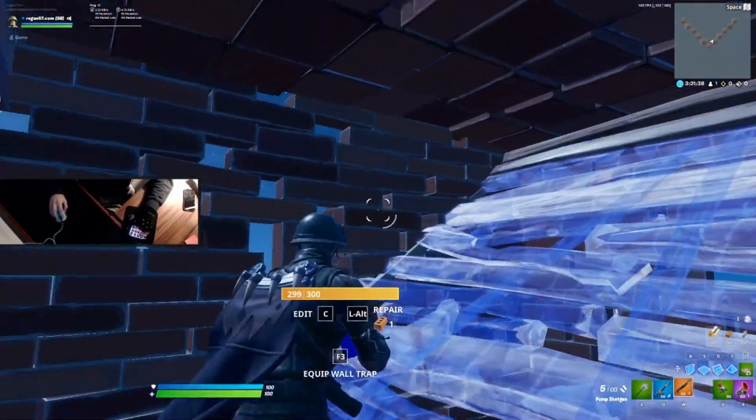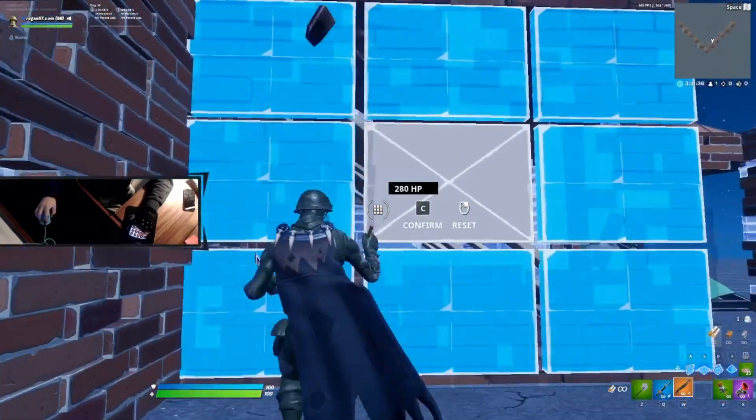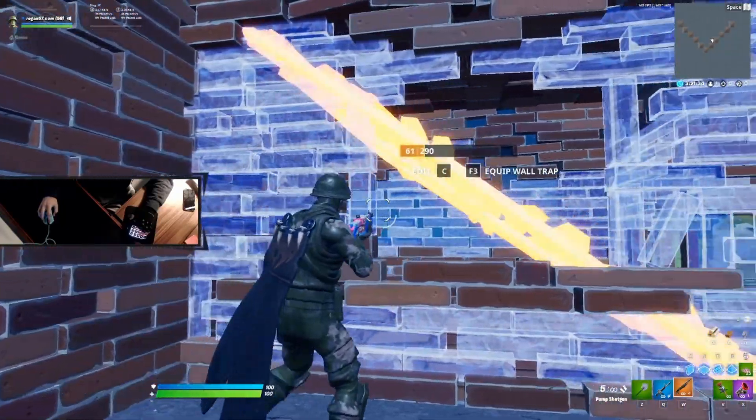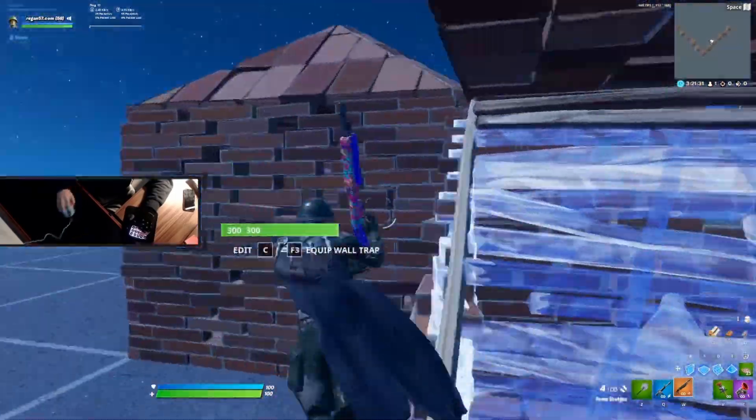We edit the wall, place the ramp, and pull our shotgun out. Edit out of the left side of the box and then re-edit the wall for a center window, using the edge of the wall as a barrier for a solid right hand peek. Make the shot and reset the edit. Continue this process for the remaining boxes.